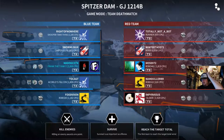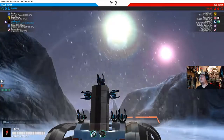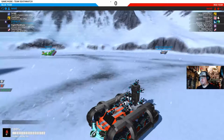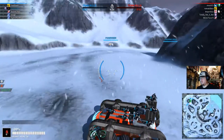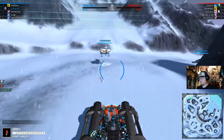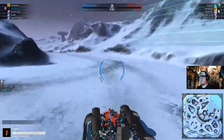Who is holding us up? It's one player on our team — hopefully they don't disconnect. This is team deathmatch. Kill the enemy team to win — the first team to reach the target total wins. The battle for Spitzer Dam has begun.